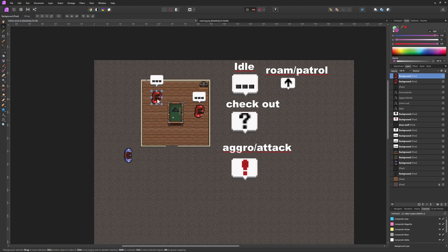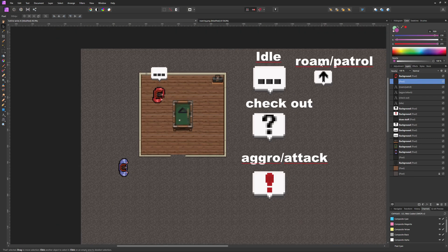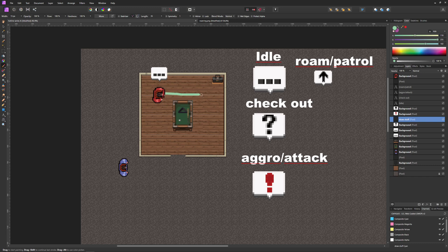Then we have a roaming or patrol state. For example, the enemy is just going in one direction, halts, maybe randomly goes another way, bumps into a wall, and ricochets in another direction — basically random movement. This is the roaming state.